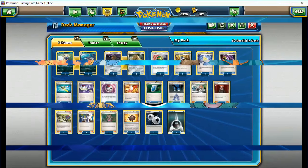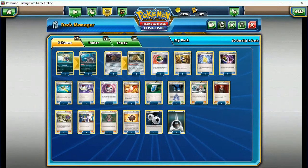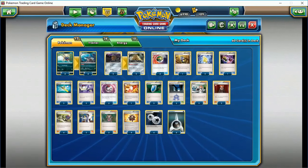Welcome, Pokemon players, to another episode of Discount Pokemon Decks. Today's deck is going to be a Sharpedo Dugtrio deck.